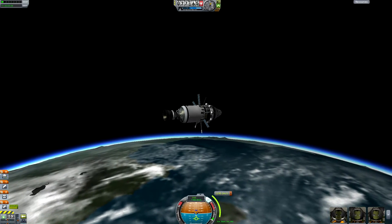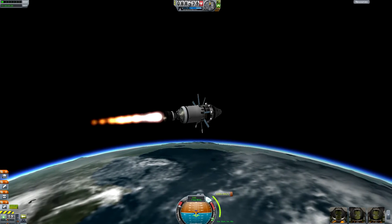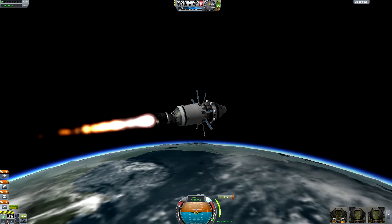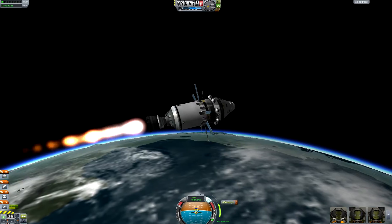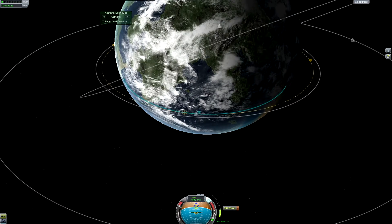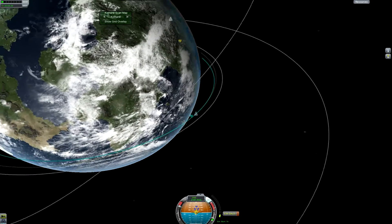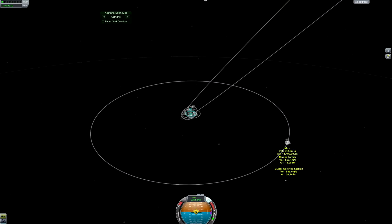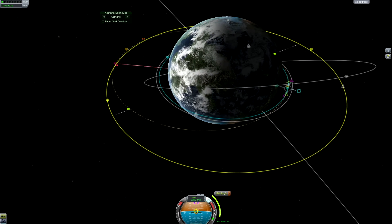There we go — getting the solar panels out. I have solar panels and RTGs ready on this thing. Get this circularized and set up with the maneuver node and head on over towards the station.